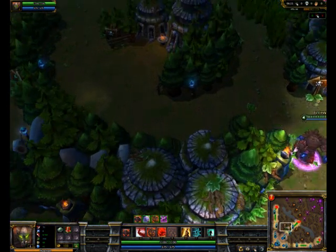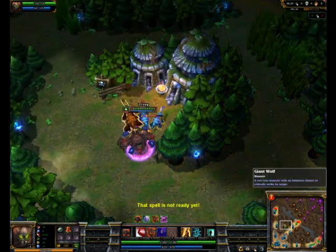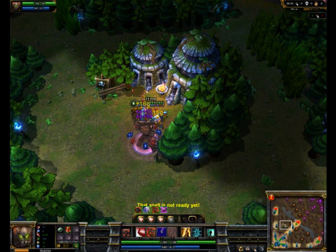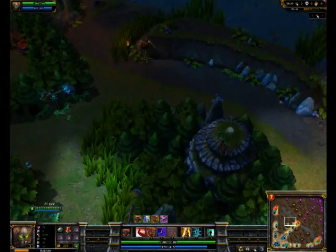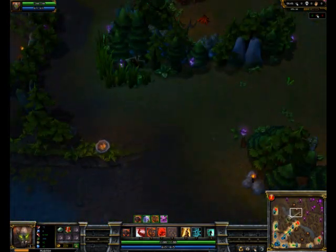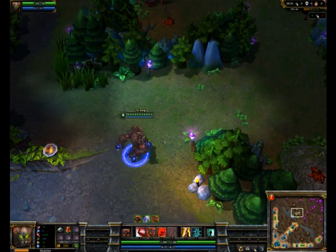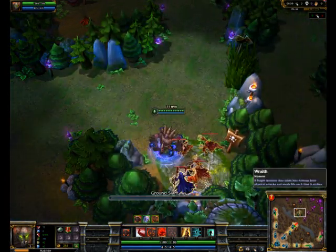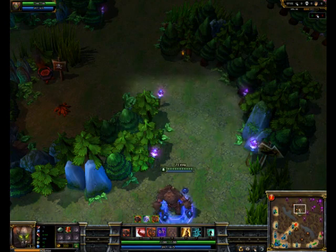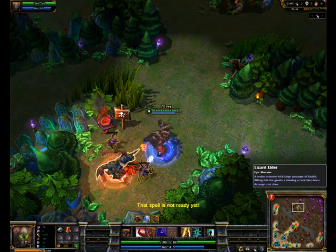My typical build in a perfect game: I'll probably build a Heart of Gold, perhaps a Sunfire because it's a nice item for him as well. Then depending on how much AP they have, I'll work into a Banshee's. If they don't have too much AP, I'll get my Glacial Shroud. If they're more attack-speed users like Twitch, I'll go ahead and get a Frozen Heart. Generally, I like to get Mercury's Treads for the extra Magic Resist.